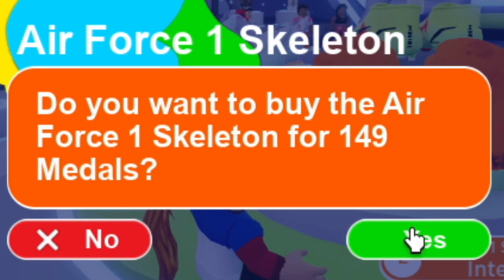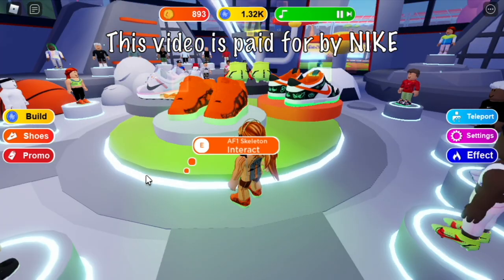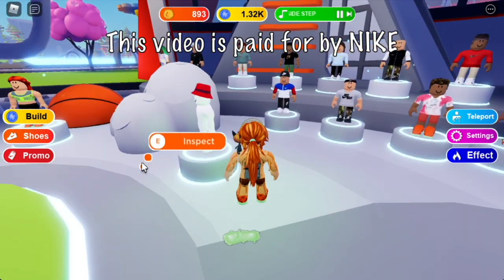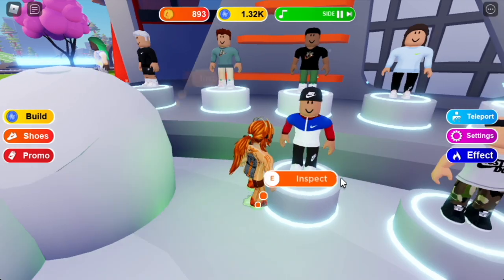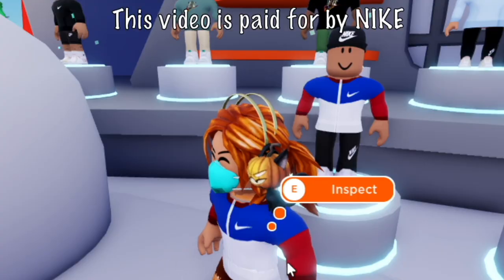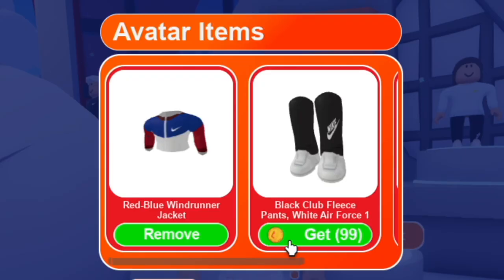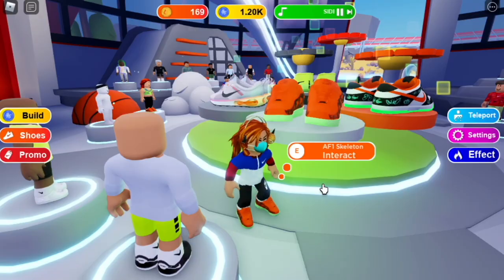So let's try. It costs 149 gold medals. Here we go. So we're good with the shoes. Next up, the Nike apparels. I think I like this. You need gold coins — for the Windrunner jacket it costs 99 gold coins, and same goes with the Black Club Fleece Pants, 99 gold coins.